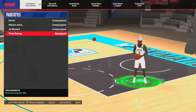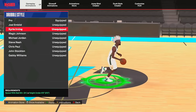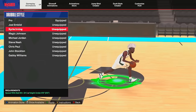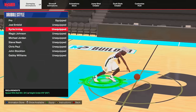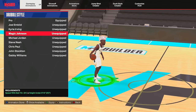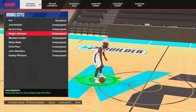Now we have our Dribble Style, and this matters a lot in NBA 2K24. It comes down to two main options: Kyrie Irving dribble style, which is the best in the game, but you need 90+ speed with ball and must be under 6'5". Check the requirements in the bottom-hand corner of the menu. Use Kyrie if you can, but for taller builds like 6'6" that can't get it, use Magic Johnson — you only need a 75+ speed with ball and can be under 6'10".